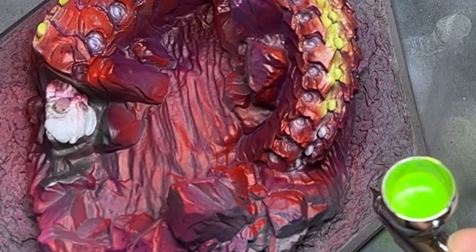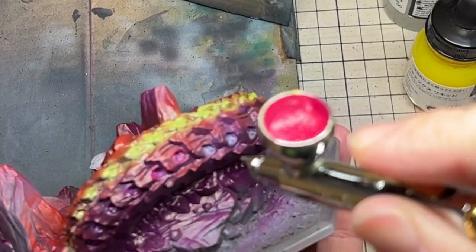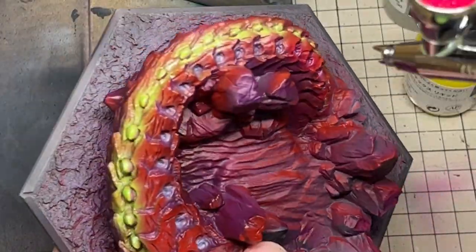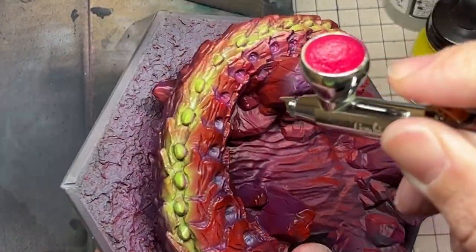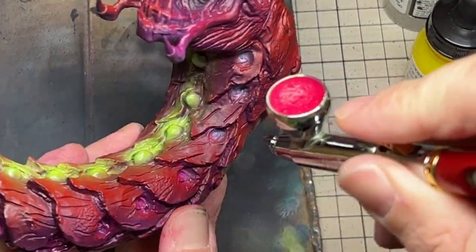I didn't want to overdo it with the green, so for the points of white I had sprayed onto the side, I went with a bright magenta that was closer to the red and purple but would be brighter. This brought an end to the use of the airbrush, and I got started with the brushwork.